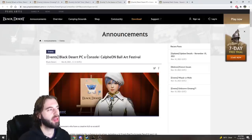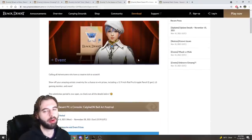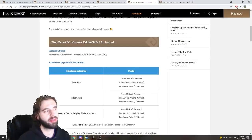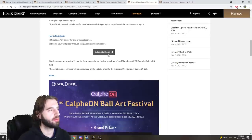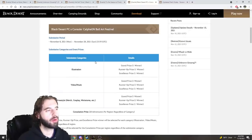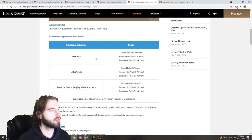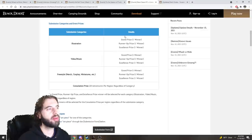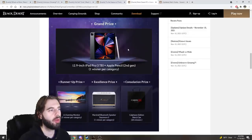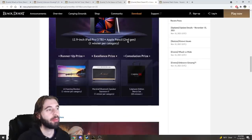The next event is the Black Desert PC Cross Console Calpheon Ball Art Festival, running from November 8th through November 28th. You need to submit an art submission using the submission form shown here, and there will be prizes awarded across three categories: illustrations, videos or music, and a general catch-all category. There'll be three grand prize winners — one per category — three runner-ups, and three excellence prizes. Prizes include an iPad Pro, Apple Pencil, and various other items. Free stuff is always nice.